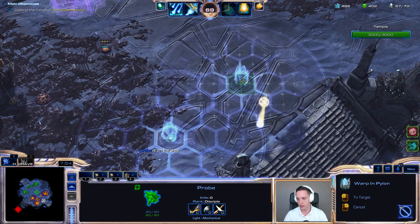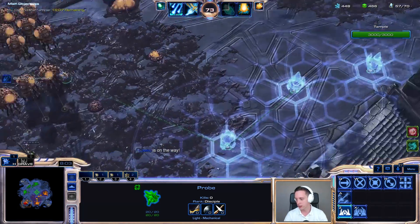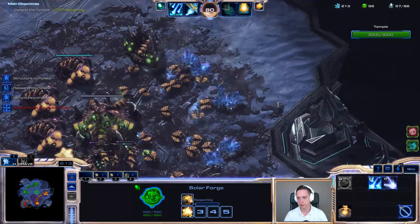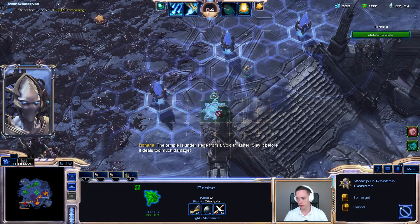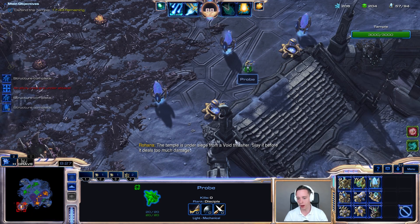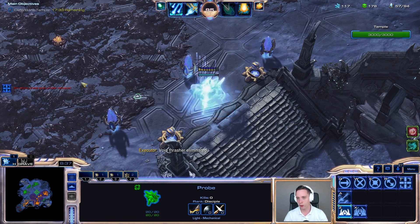I'll go over here and start setting up the defenses — I think we'll be alright. Something is coming in. Obviously, it moves incredibly fast. I'm going to be getting a couple more upgrades. My ally has to be able to move past his shenanigans as well, so he can actually kill the Void Thrashers. I just basically walled us in completely there. Might not want to do that.